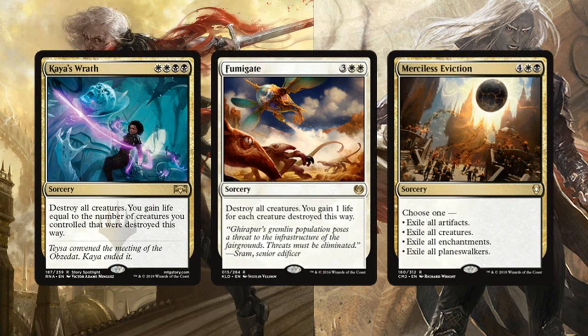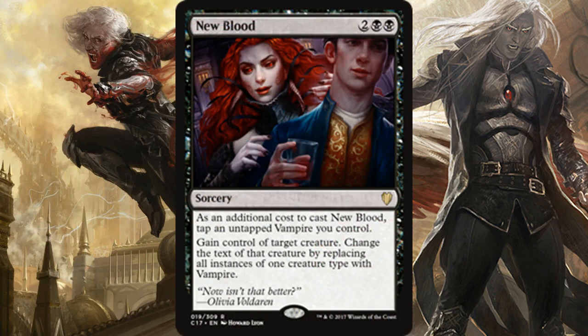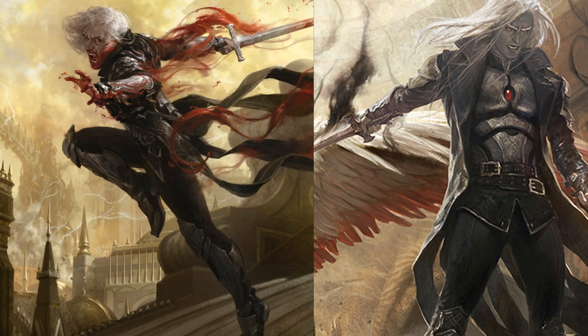For sorceries, I'm running a lot of board wipes: Kaya's Wrath and Fumigate. Gaining life in a format where you start at 20 is so valuable, and both allow you to do that while clearing opponents' creatures. Merciless Eviction is important because it can hit planeswalkers — if you're going black-white you should consider it over Austere Command, since exiling all planeswalkers for six mana is a huge upside. New Blood is my only other sorcery, letting you steal and convert an opponent's creature into a vampire.